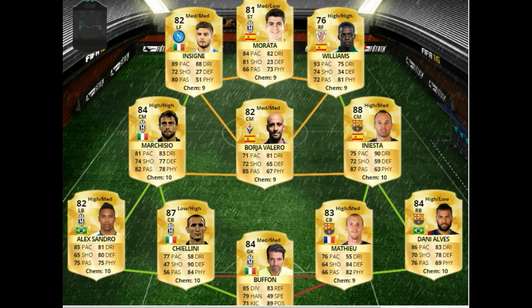Then we have Iniesta on the right side — you've probably all used him before. For his stats he's really cheap, and in game he's just amazing. His long shots, his passing, his dribbling, even his defending — he just manages to nip in front of players and nick the ball off them nine times out of ten, which is really useful.